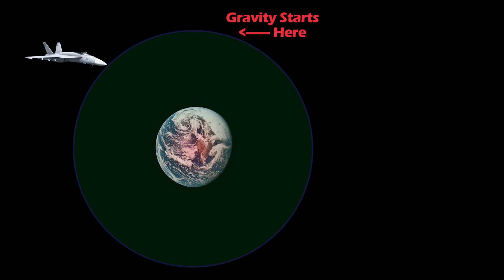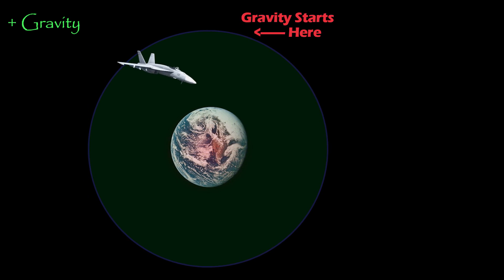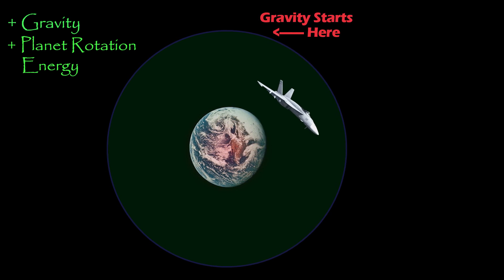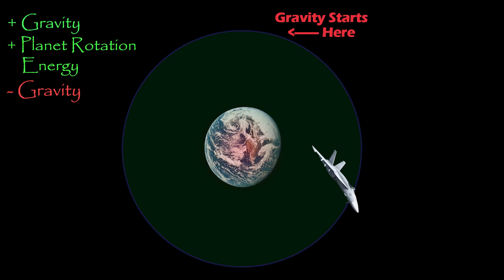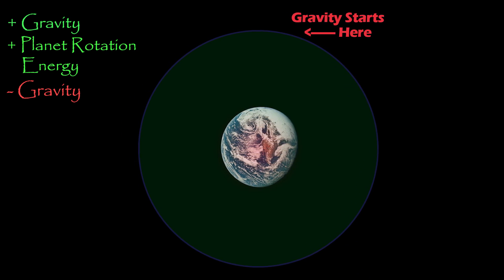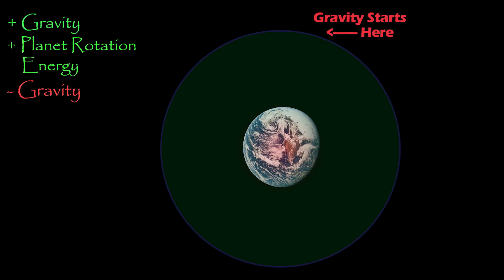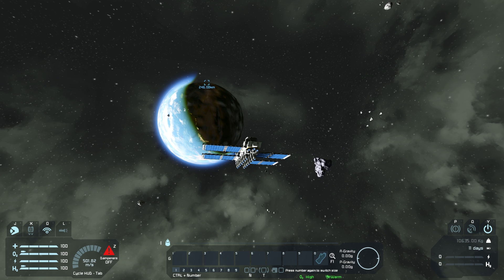To reiterate one last time: the craft goes inside the planet's gravity, picks up some speed from the gravity of the planet itself, and also picks up some speed from the rotation of the planet around the sun. Then it starts to leave the planet's gravity, so it loses the speed it initially gained from gravity. However, it keeps the speed it gained from the planet's orbital rotation. So through the whole maneuver, it has gained some speed.